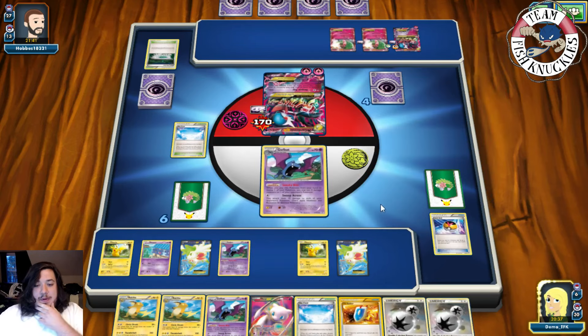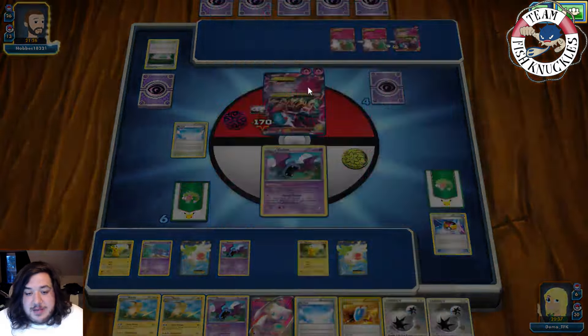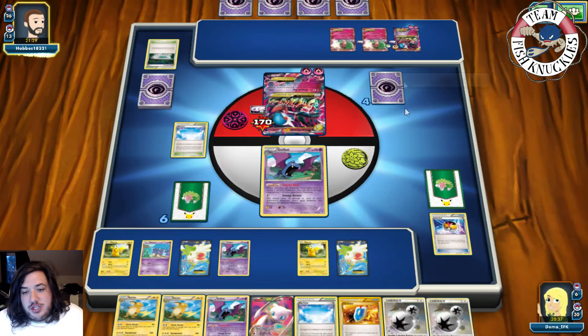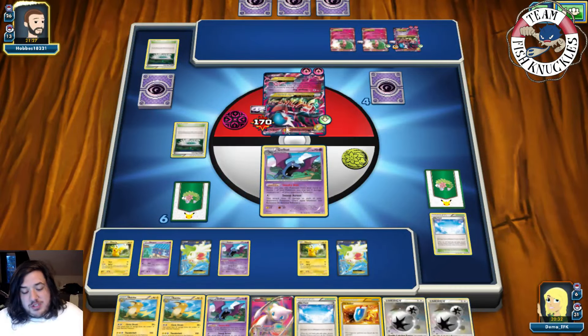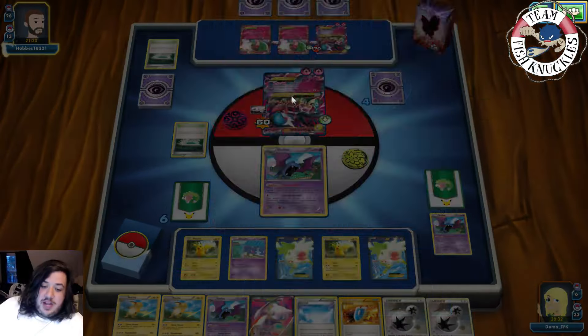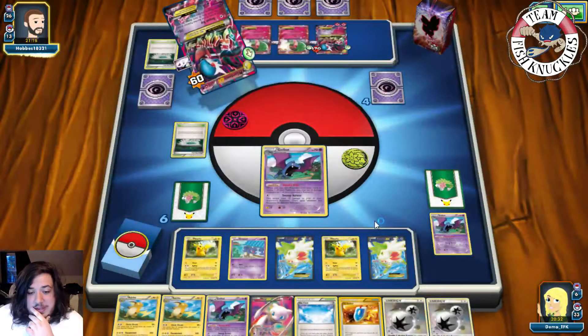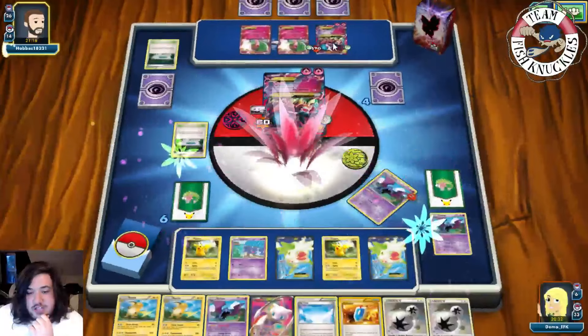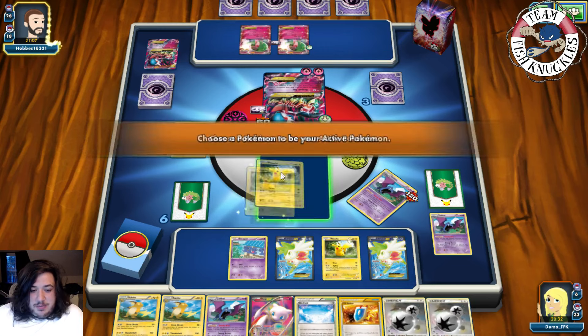We could put down double Raichu and go for the knockout. Another Fairy Guard comes out — we'll have to discard a Golbat, but we have Karen. We maybe should have used Sky Return with the real Shaymin to draw more. Despair Ray coming — 120 damage knocks out our Pokemon, discarding the Gardevoir with 170 damage on it. We'll send in Mew — can we take a knockout or not? On our turn we get an Ultra Ball.